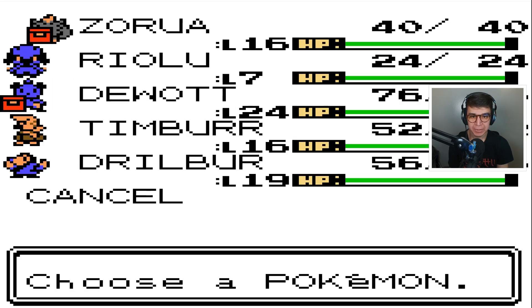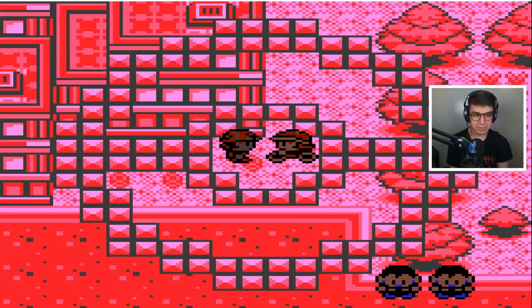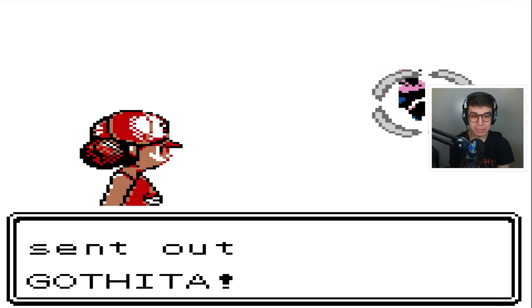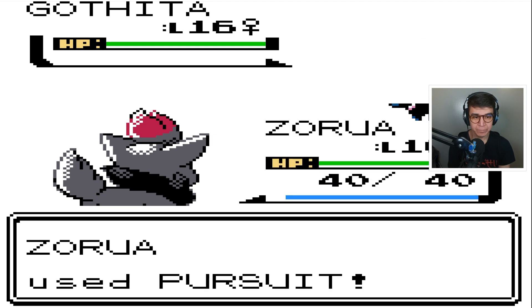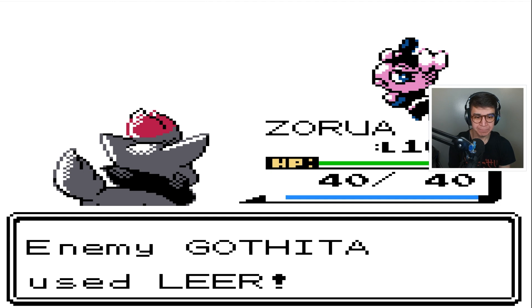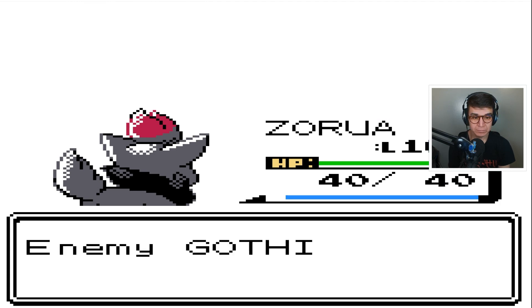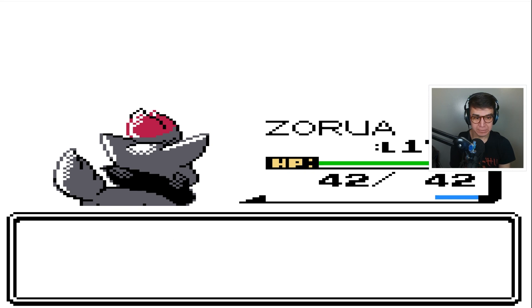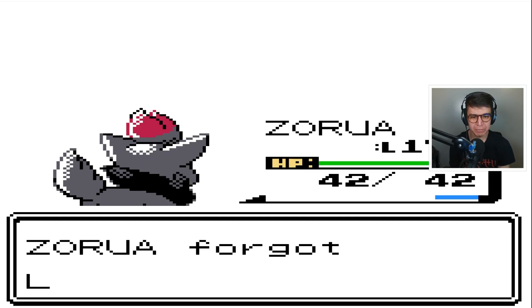What are you holding? The Amulet Coin. I'm going to switch you up with Duat here. I did see Bulldoze in one of the marts — I might pick that up when we have enough cash. Leslie with a Gothita — I like your sprite, that's a really cool sprite. Let's go for the Pursuit. Might not knock it out, but two of them will knock it out. Level 17. Feint Attack — yes! I think Pursuit may be weaker, but I'll get rid of Leer since I have no plans on ever using Leer.